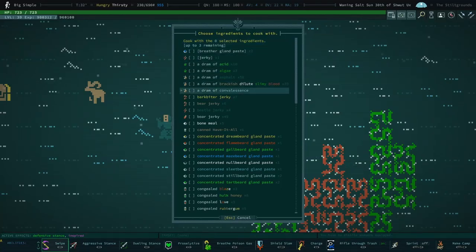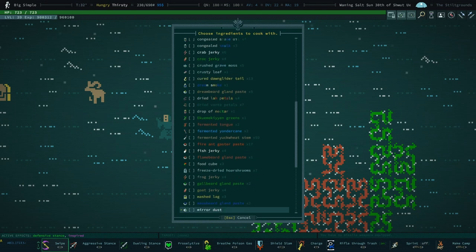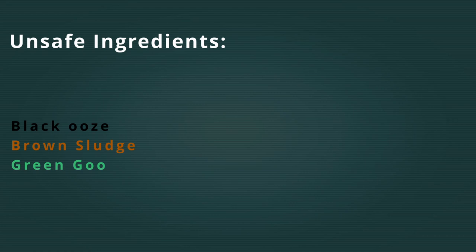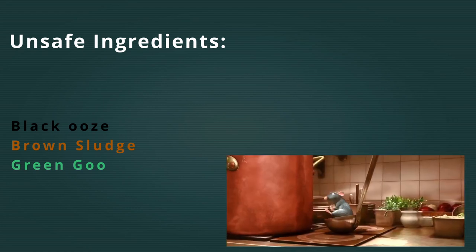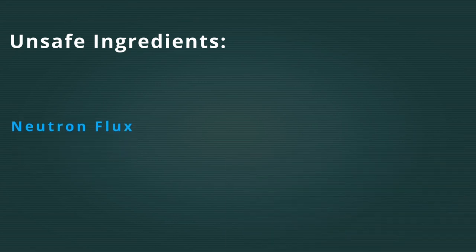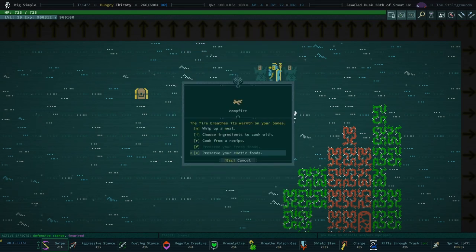When it comes to cooking in Cud, everything is on the table. Outside of some very rare exceptions, every plant, animal, and liquid is safe to cook with and can potentially lead to powerful effects. The list of unsafe ingredients is very small: black ooze, brown sludge, and green goo are all bad — don't use them. Neutron flux should be handled with caution. That's it. This means that stuff like lava and acid are viable ingredients, as well as asphalt and yucky-sounding stuff like spider silk and slime — it's all good in the eyes of Kud.